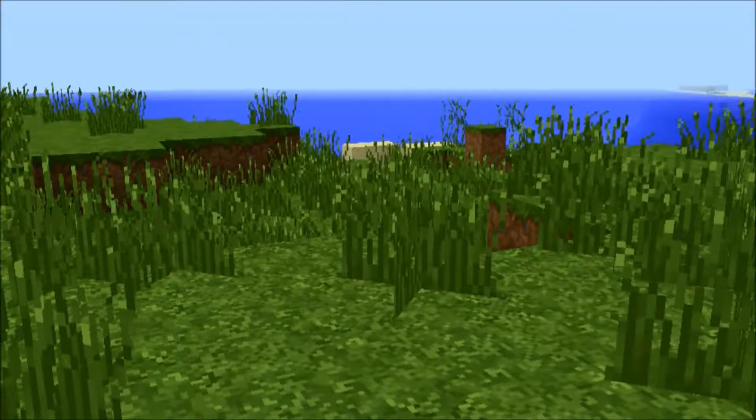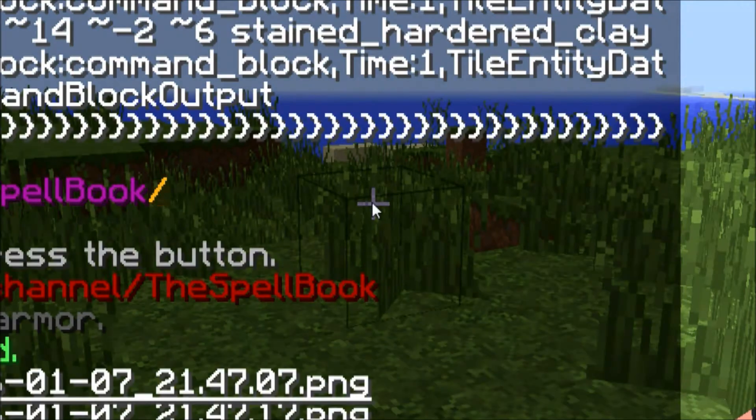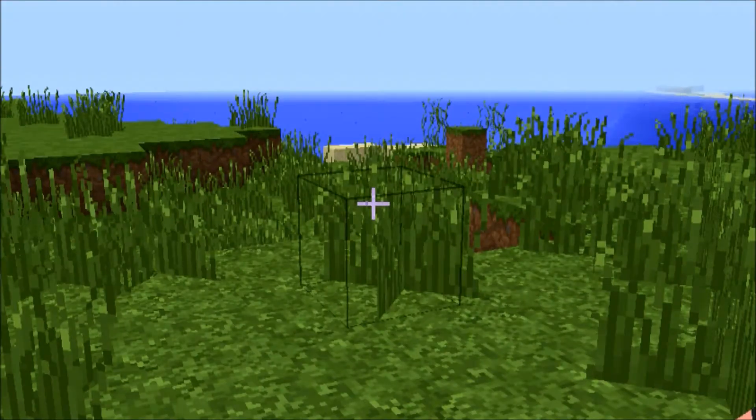First of all, you need to give yourself a command block. To do that, you just type /give your name minecraft, then type c-o-m-m and press Tab. Here you go — command block.